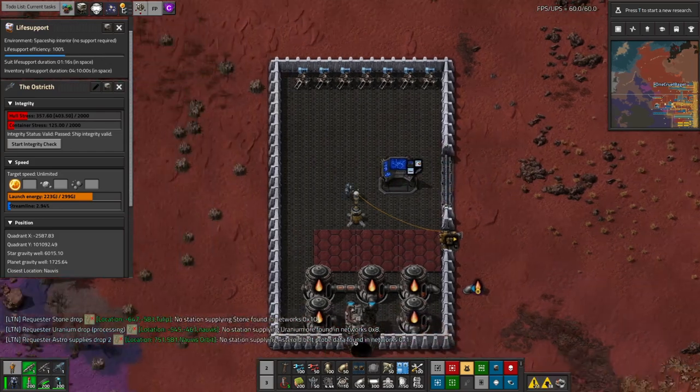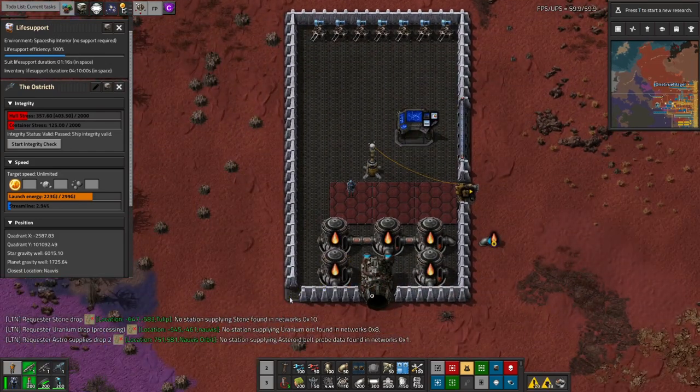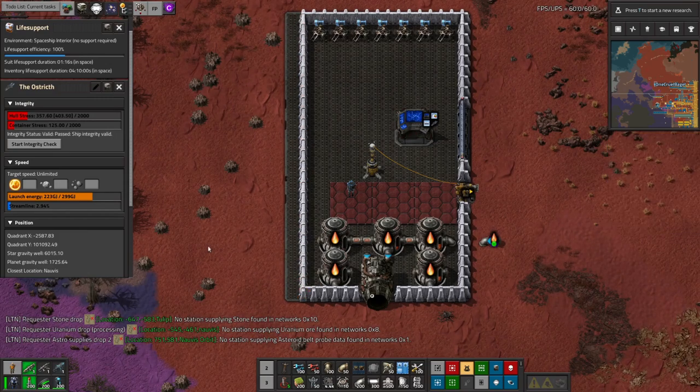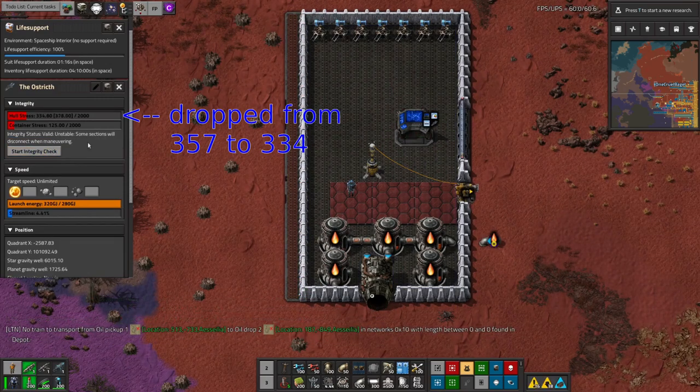If you're just over, you can try tweaking your ship design by adding extra internal walls or by pulling the side walls in a little bit, but it's quite hard to make a significant difference.